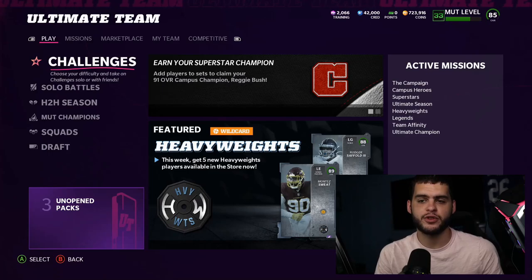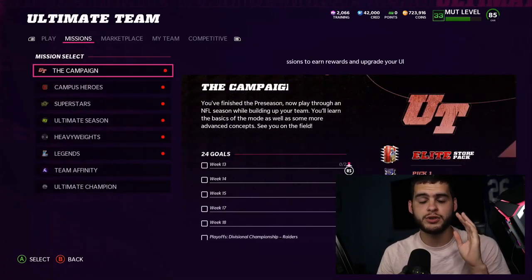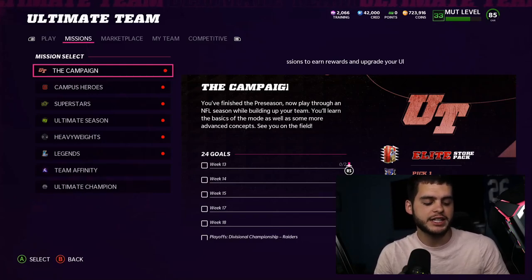What I like to do is when I know a position is ready for an upgrade and I still have an expensive player there, I get rid of them. One example is Jamar Chase — I'm going to go into that in just a second and tell you exactly why I sold my Jamar Chase.